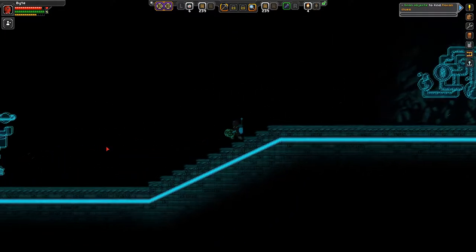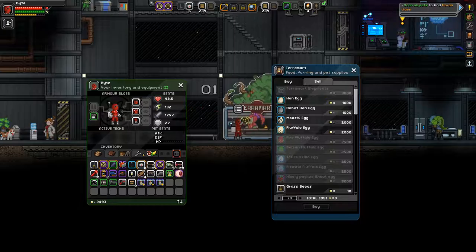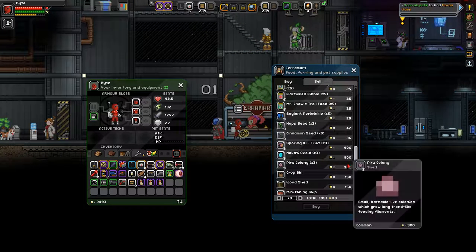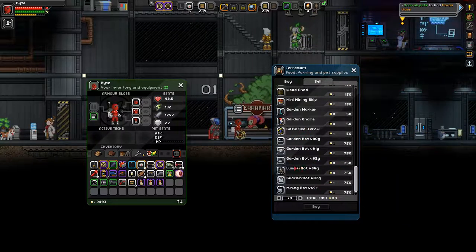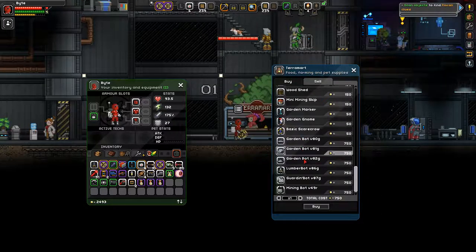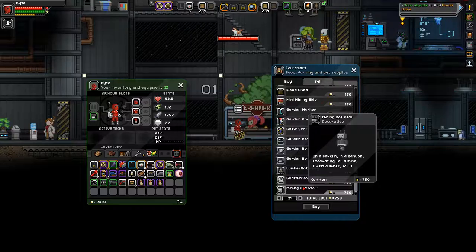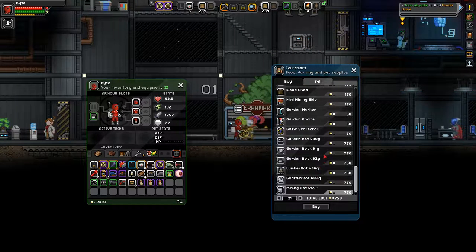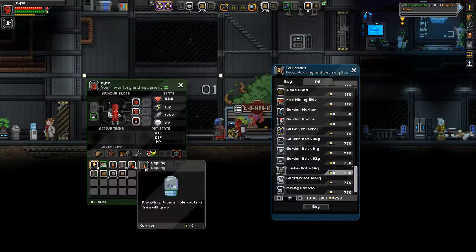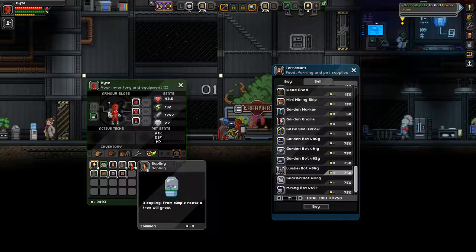Alright, let me go buy some items from the shop real quick. So at the Terramart — now, this is only in this modded game, not in vanilla. I mean, the Terramart is here, but not the items I'm buying. I have a mod called Garden Bot, and it has bots for gardening, bots for tree farms, guardian bots — if you want to have a farm outside, it'll shoot at enemies, though they're not super reliable. And mining bots if you're too lazy and want to have bots mine for you, which is pretty cool. I will definitely be using the lumberbots because we have the peach tree saplings. I think I'm going to have just a peach tree farm — it's a good source of both timber and food, all in one.